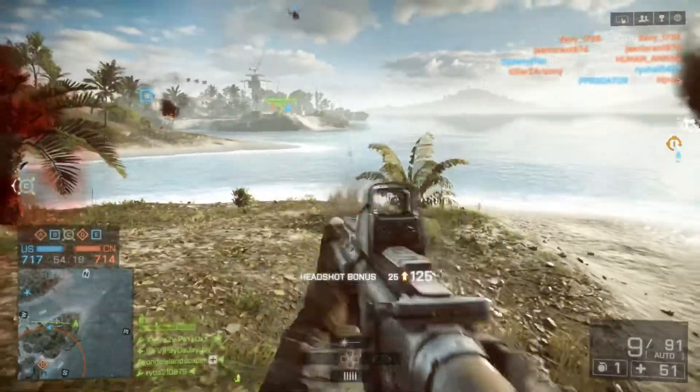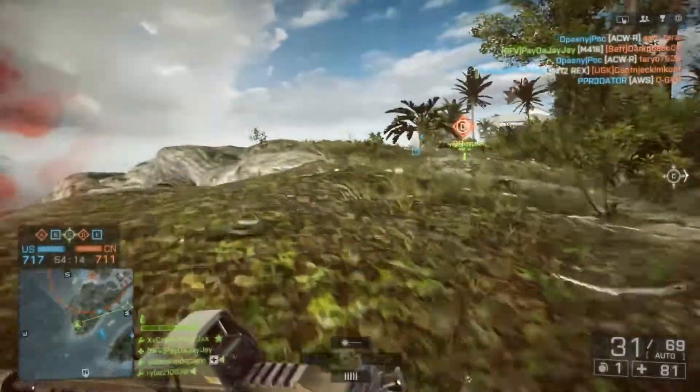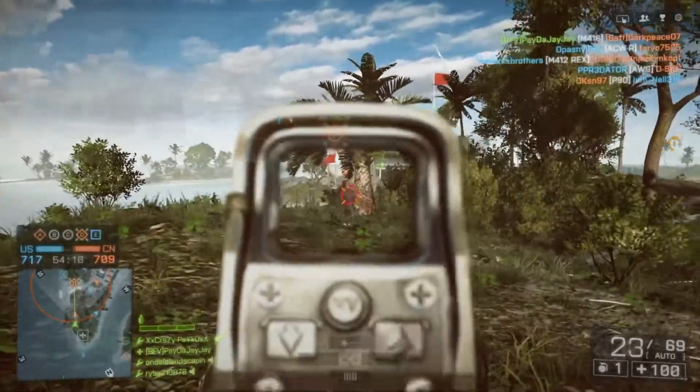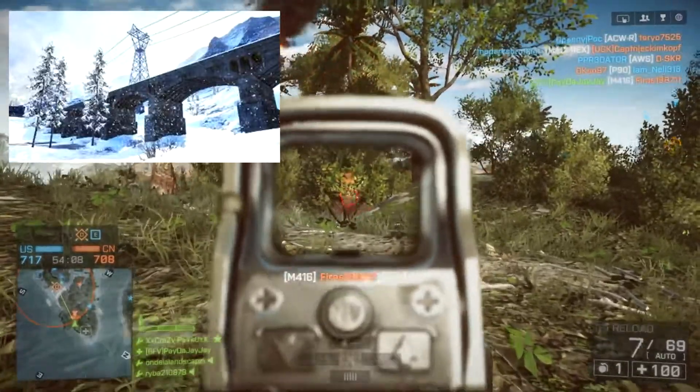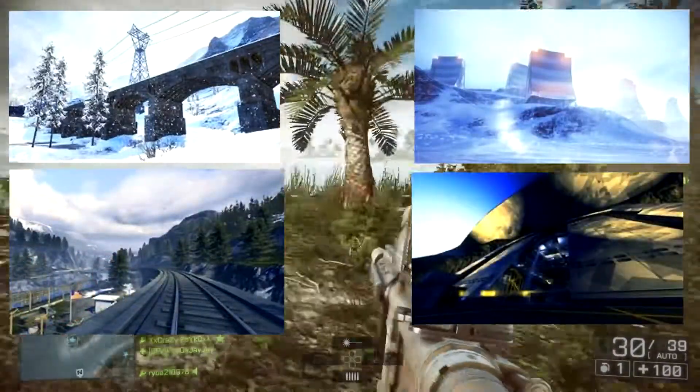DICE have just announced that the Final Stand expansion is now free for all players across all platforms. The Final Stand expansion includes four Russian-themed maps: the first one being Hammerhead, the second one being Giants of Corellia, third Operation Wideout, and lastly Hangar 21.